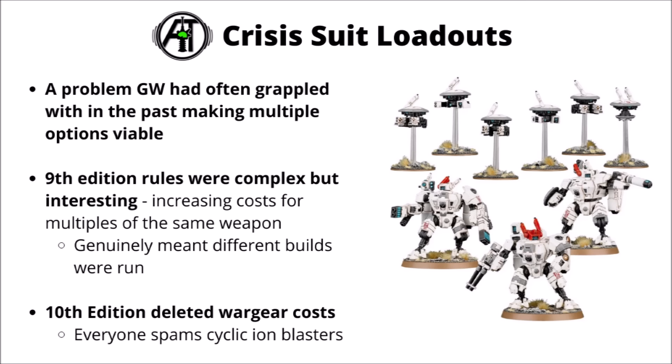10th edition felt like a big step back in terms of wargear. In this edition you don't pay for individual pieces of wargear on any unit, so the guns just had to compete against each other for pure damage. As a result, everyone zeroed in on the cyclic ion blasters as the most general purpose weapon — mass AP2 and damage 2 at strength 8 seemed to be the way to go, even with the threat of fairly big hazardous rolls. Now it looks like cyclic ion blasters just might not be an option altogether, which was somewhat expected.